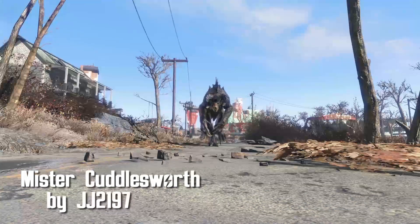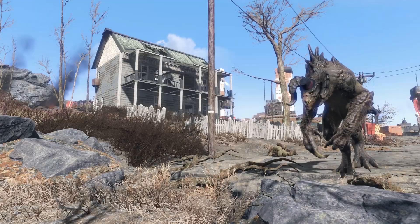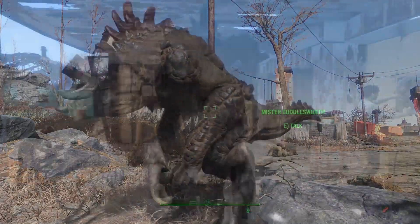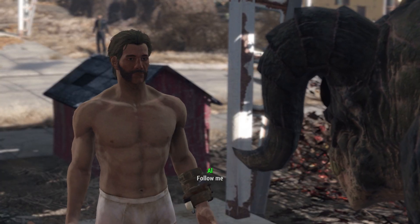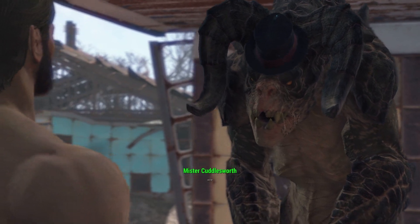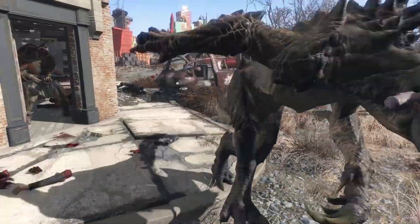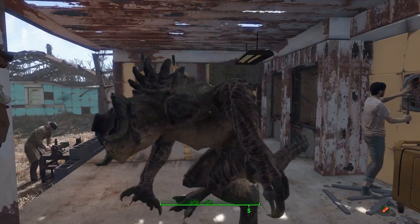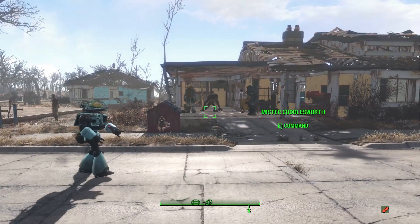Mr. Cuddlesworth by JJ2197. If you're tired of waiting for me to make a montage that brings the gang to the commonwealth, then you can fix that yourself. Mr. Cuddlesworth is located in Sanctuary with his top hat included — very special, very important. Simply talk to him and ask him to follow. He's just like any other companion — you can tell him to grab things, go certain places, and attack people. And after you ask him to follow, he'll immediately throw dirt in your face and get stuck in a doorway. Good old Cuddles.